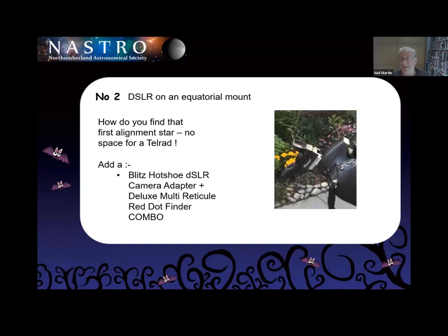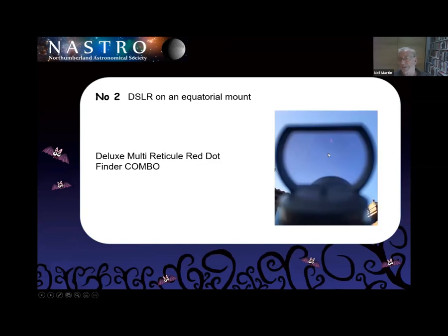Then I came across the last bit of the mix. There's a thing called a blitz hot shoe — which features instead of a flash shoe — and then you've got a deluxe multi-reticule red dot finder; in other words, a rifle sight that goes there. By getting those, you've got the equivalent of the Telrad view to get your first one. From then on, you're automated and everything's fine.